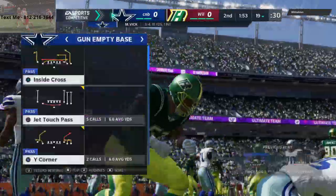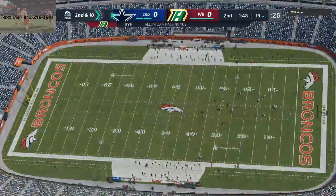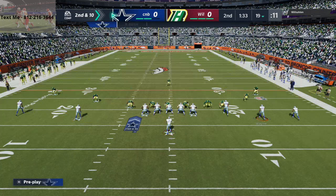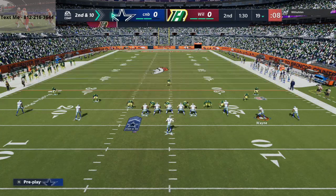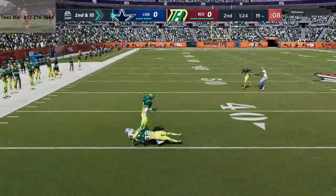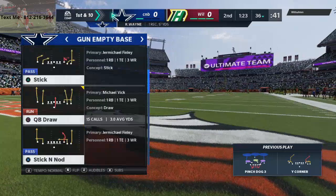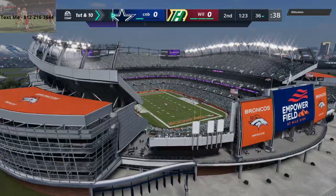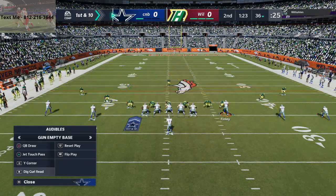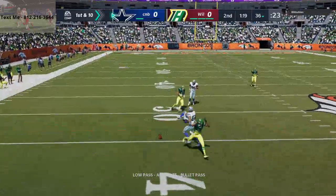Big Nickel Over G is a great complement to the nickel 3-3-5 defense. My primary issue with Big Nickel Over G is that it feels more like a zone scheme than a man-to-man scheme. If you want to be better in zone, by all means run Big Nickel Over G — it's really good in zone coverage because of what you can do with the outside thirds. But I believe nickel 3-3-5 is still very very effective, and Dre Bly is coming down on the ball nicely on that pinch dog 3.